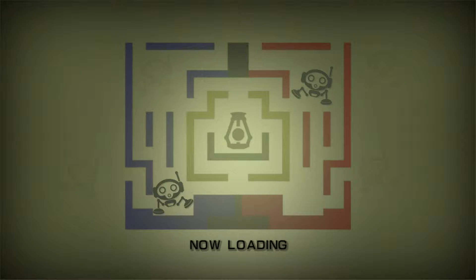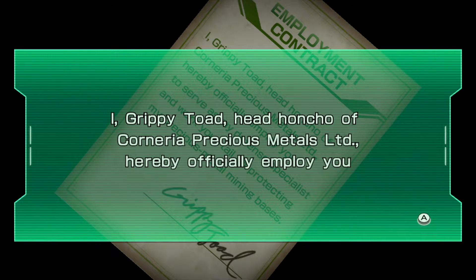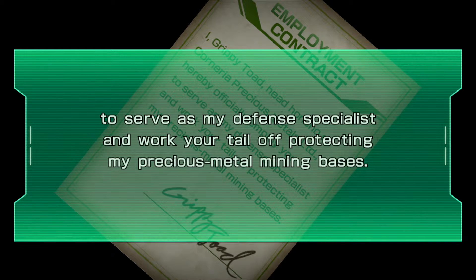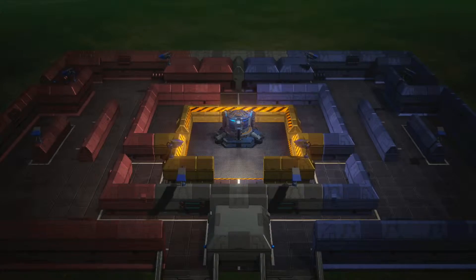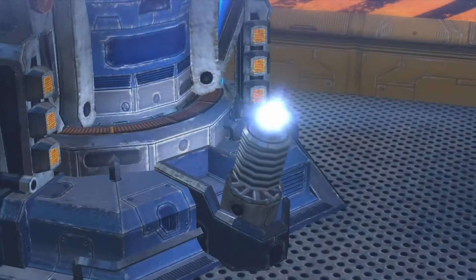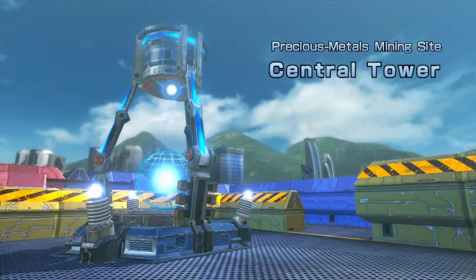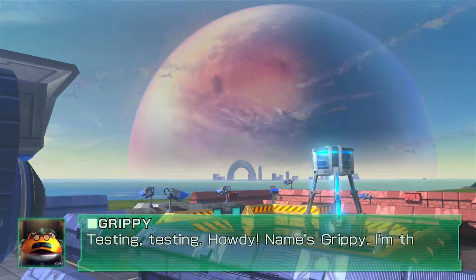Now loading, creating save data. Employment contract: I, Grippy Toad, head honcho of Corneria Precious Metals Ltd., hereby officially employ you to serve as my defense specialist and work your tail off protecting my precious metal mining bases. My name in this is Peter Tot — it's just an inside joke thing. Anywho, I got 20,000 Corneria money, sweet.